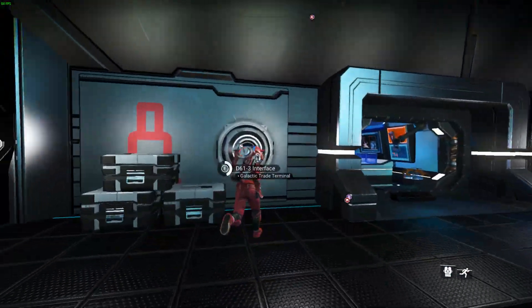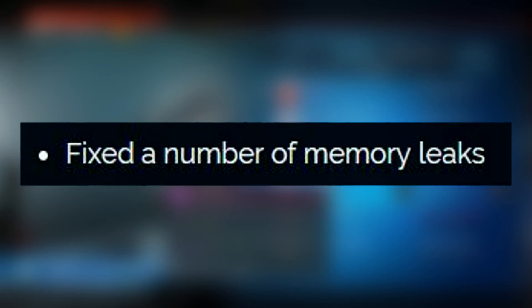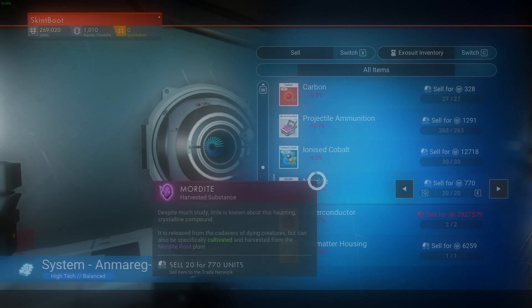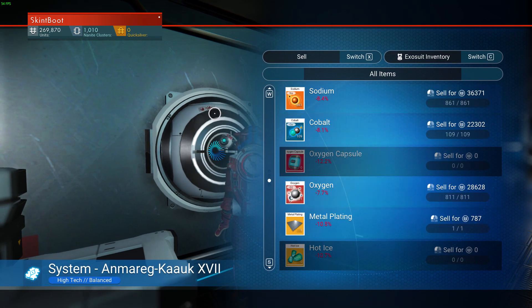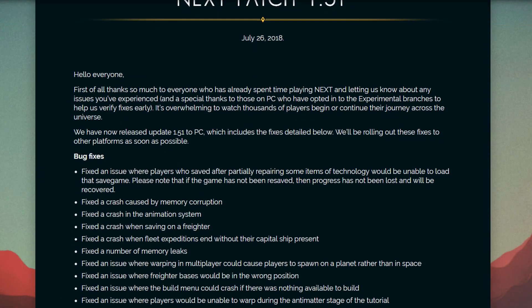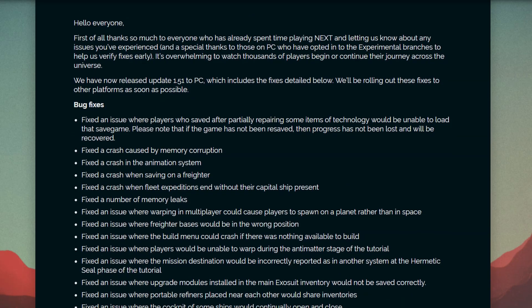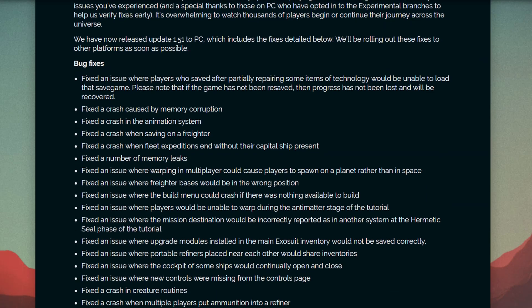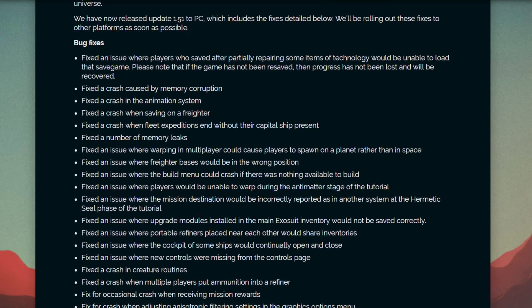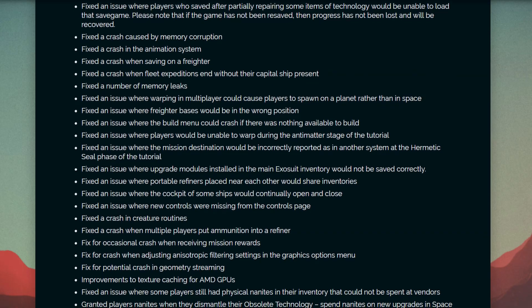Now, the 1.51 patch also includes fixes for memory leaks, which I can imagine led to stuttering and likely crashes once again. Memory leaks aren't fun, they're really not fun, but at least Hello Games actually patched them. The patch also covers various other fixes including more crashes to do with refiners, S-class ships changing colours, and loads of really unique small fixes that would make this video way too long otherwise.